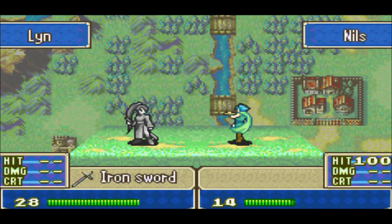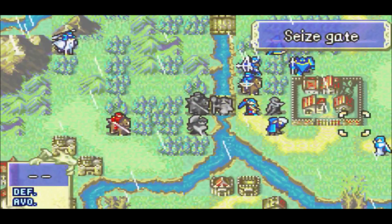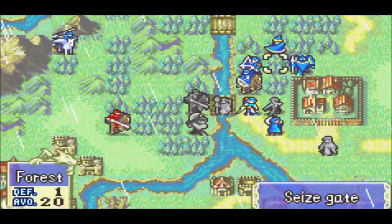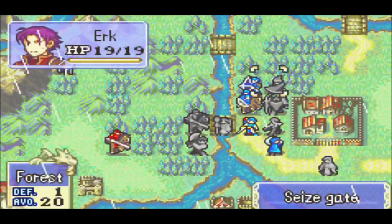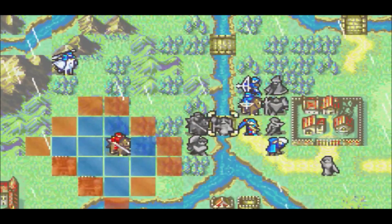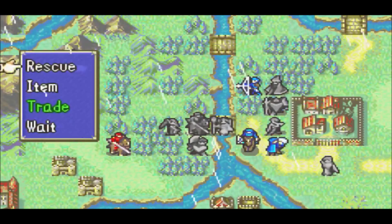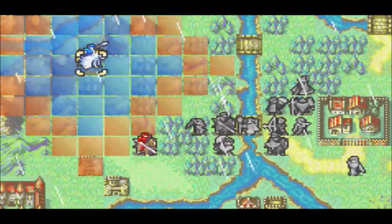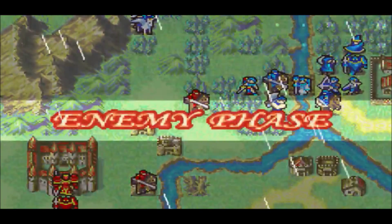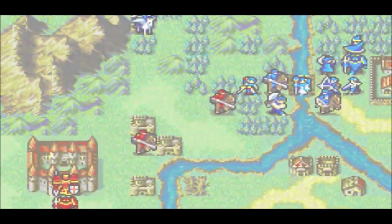Just to get Nils some more experience. Good job, Nils. Lucius, I guess you move over. Not much else that can be done here. Lynn can move out and clear some space because that guy can't reach. I guess we'll move you down there. How else am I going to do it? Florina, you're just going to hang out there. Hey, another one. Rain stopped? Alright, that was fast.